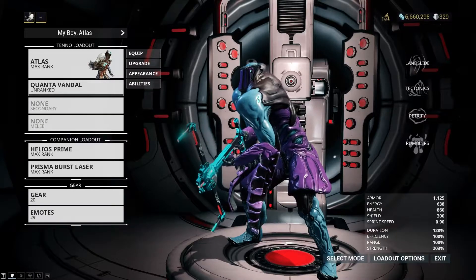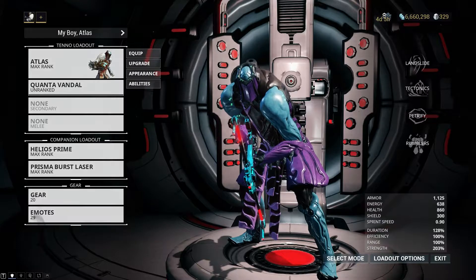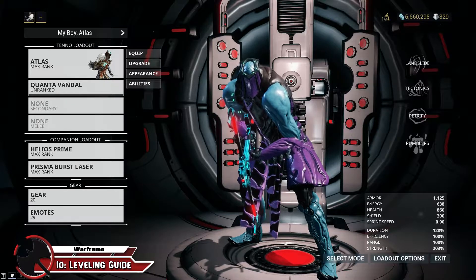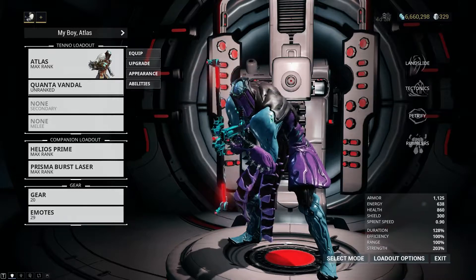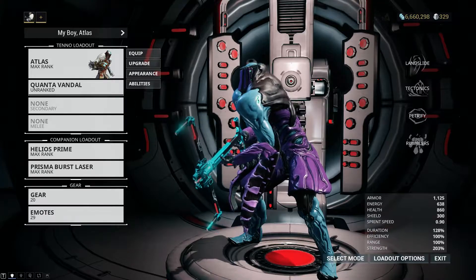Before we get started I wanted to mix it up and talk a little bit about leveling a weapon with no other weapons equipped. If you've taken a look at the link listed in the previous video, the LIF power leveling guide, there's a link there that describes how affinity is divided. Affinity that is gained from other players is evenly distributed across your weapons and your Warframe, essentially dividing it up 25% per slot.